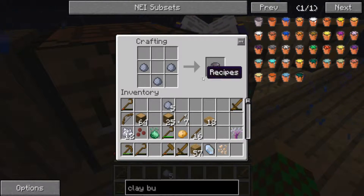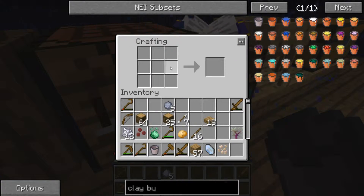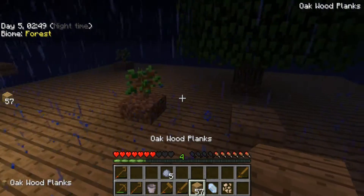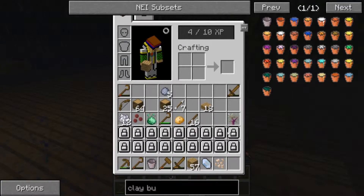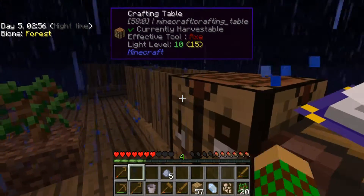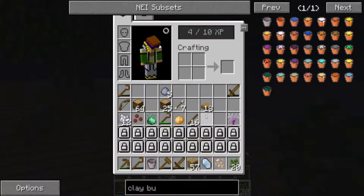Now we just need to make a bucket. Clay bucket. Do we need to smelt it in a furnace? Okay. We have 20 saplings, let's make a couple more. We need to be able to make a furnace now - I was going to make that earlier but decided against it.